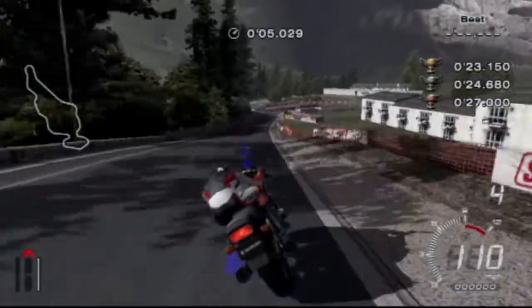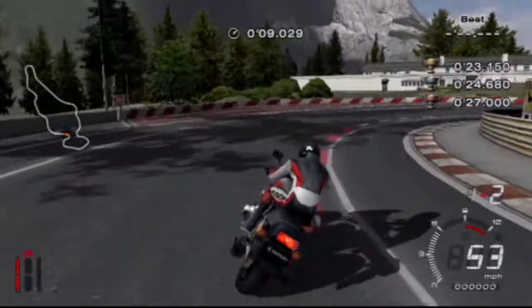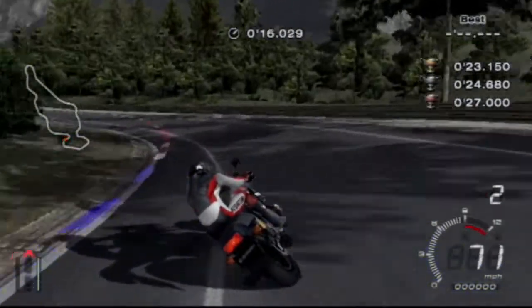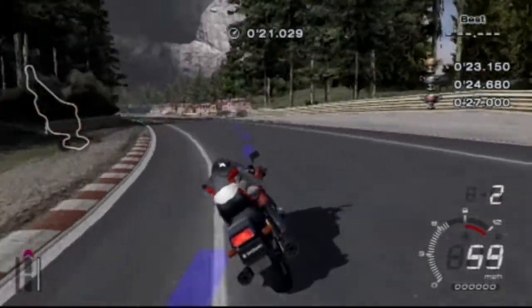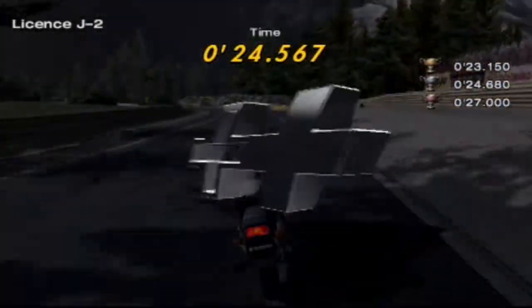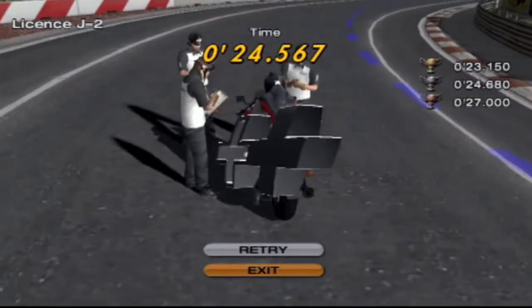There we go — a slight lift through there. Massively sharp braking zone there. That was so close to not getting the silver. So close. Let's go to the next one then — there's no way I'm getting gold on that.